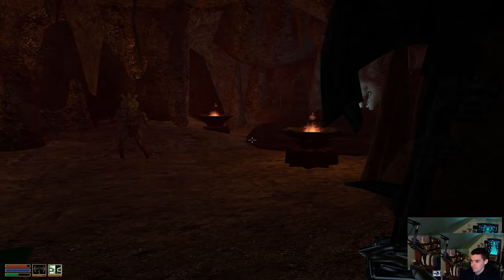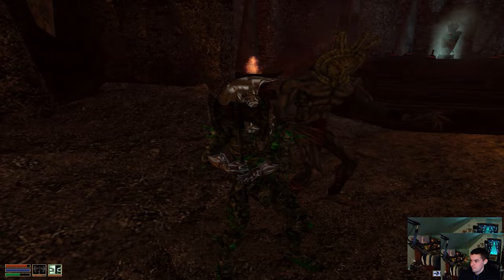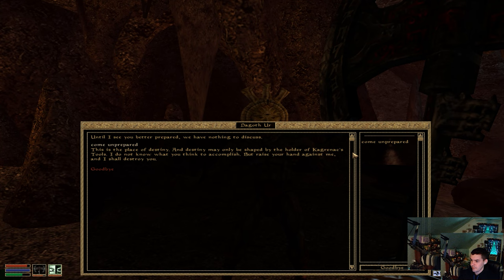It's like Dagoth Ur says: 'Dagoth Ur welcomes you, Nerevarine, my old friend. But to this place where destiny is made — why have you come unprepared?' Until I'm better prepared we have nothing to discuss. This is the place of destiny and destiny may only be shaped by the holder of Kagrenac's tools. Raise your hand against me and I'll destroy you.